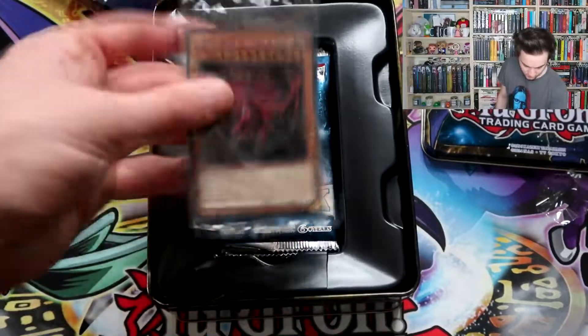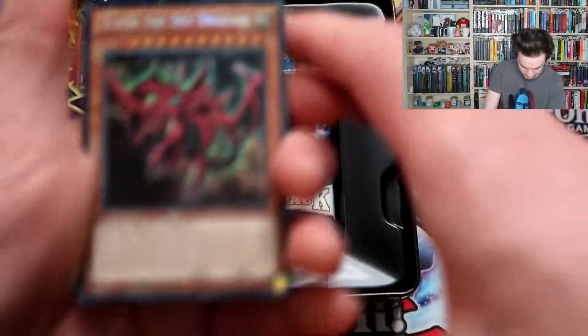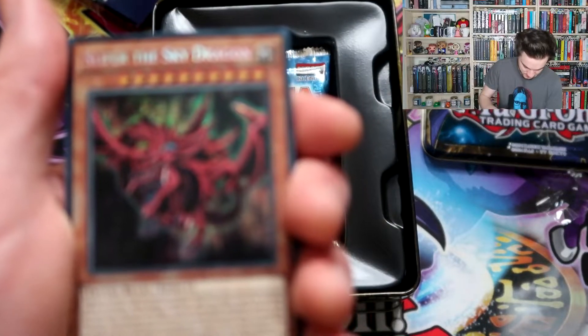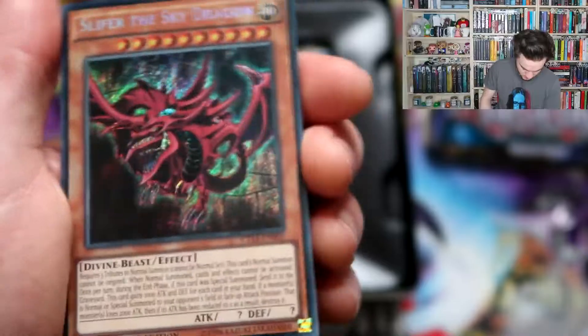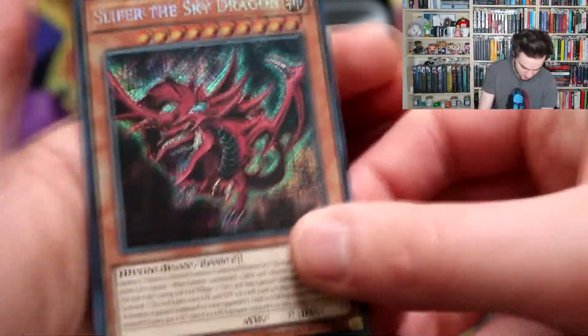It's going to be Slifer the Sky Dragon — it's going to be a secret rare, just like the Kaiba Tin came with Obelisk the Torment. Now let's have some focus on this guy. He is a divine beast effect monster. He requires three tributes. The Egyptian gods come to life over the sky. Pretty good.